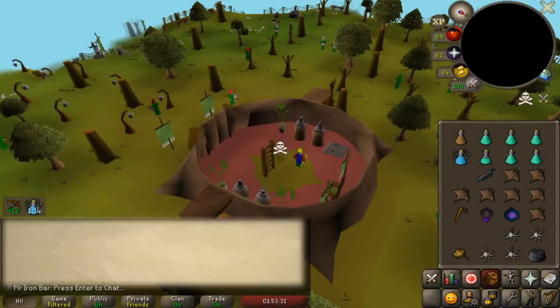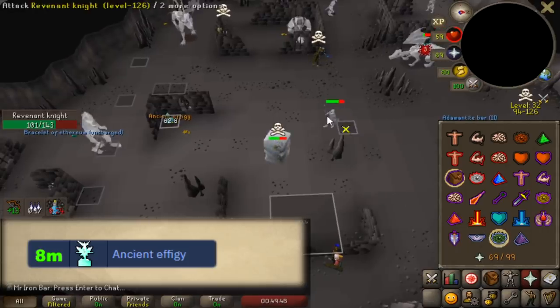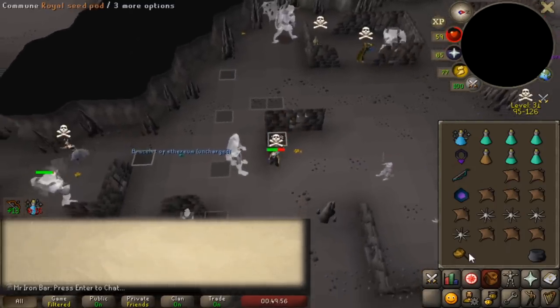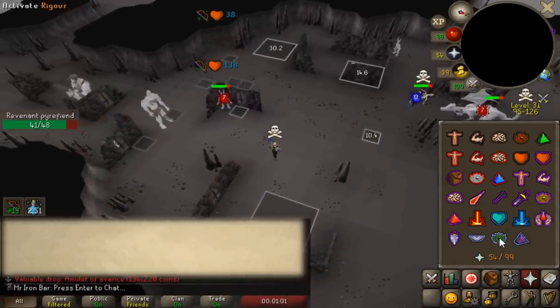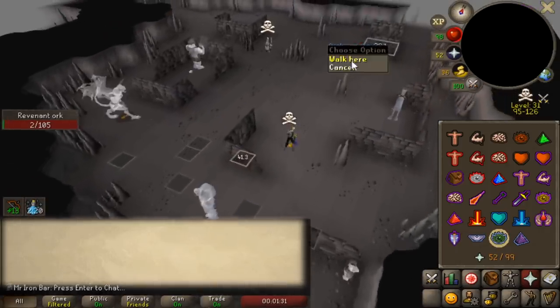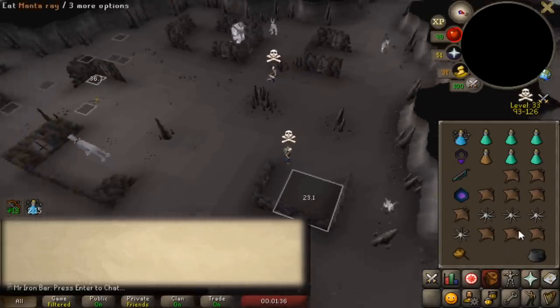Right as I get the Ancient Relic — an 8 mil drop — the rev freezes me. Right before my skull ran out, too. Ancient medallion as well. That's actually my first, first, first unique weapon-type item. I didn't even see it on the ground because it wasn't highlighted at first. That's actually nuts.